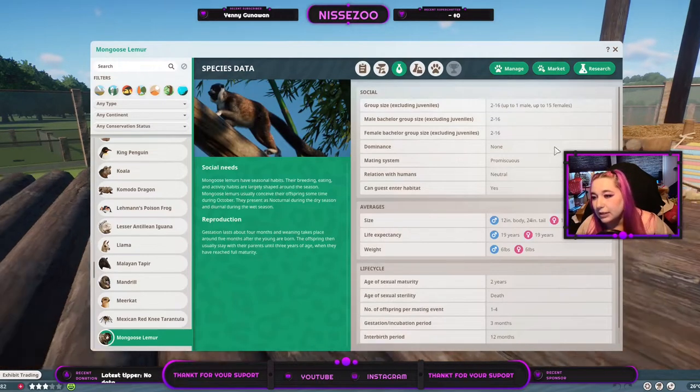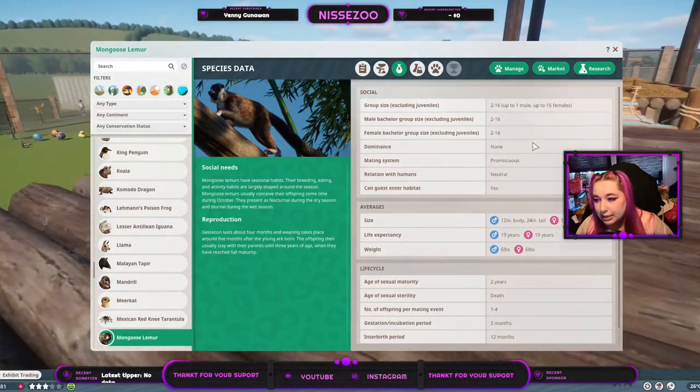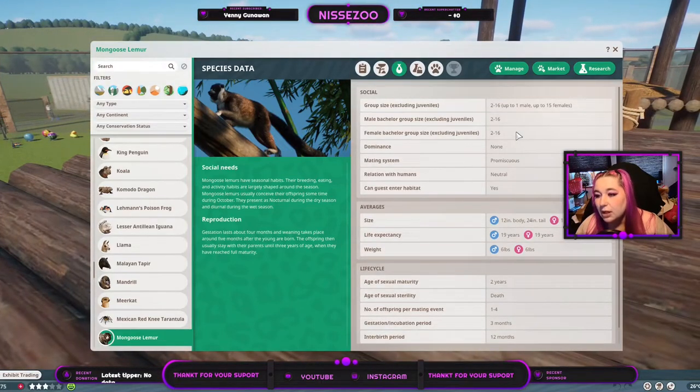Jumping over here, we have group sizes — this is the same as the other modded lemurs, but we're going to get through it anyway. Group sizes from 2 to 16, but only a single male if you have females in that group. No dominance, but they are promiscuous.